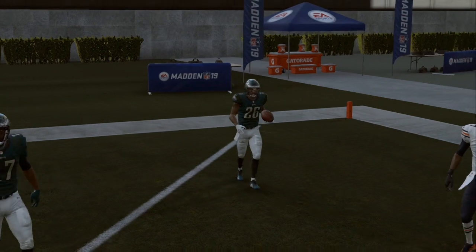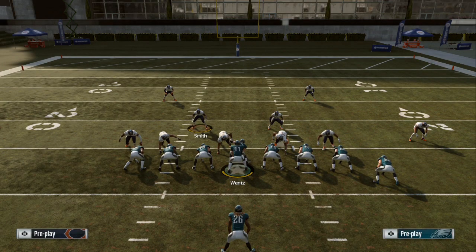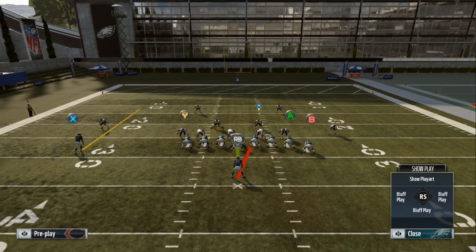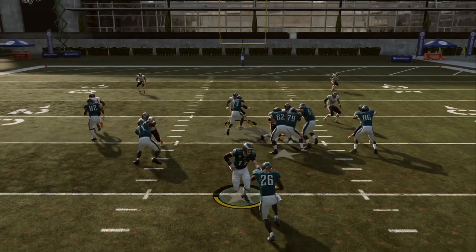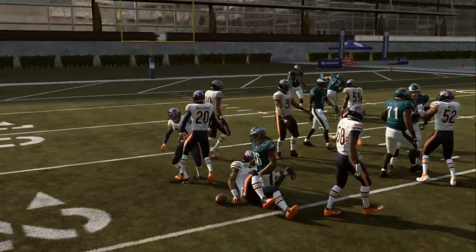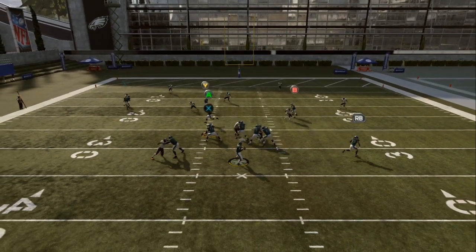If y'all enjoyed this scheme, make sure y'all drop a like on the video right now. Every time we get 25 likes, I will add another perk out of another offensive playbook. Let me know in the comment section what other offensive playbook you want me to break down. You've also got these runs you can mix in — just follow your blocks, hit the hole for 7 to 8 yards — just to keep them off balance.